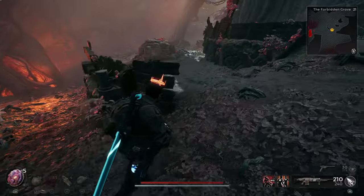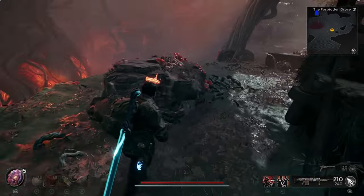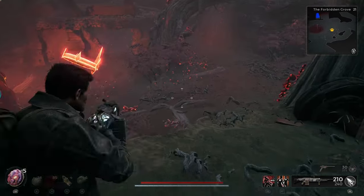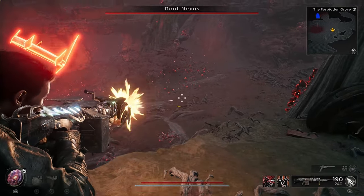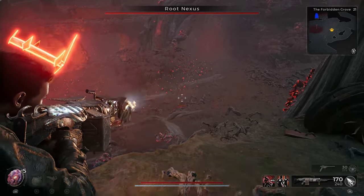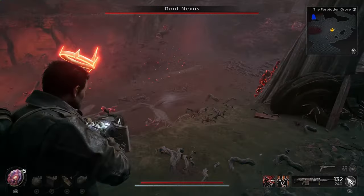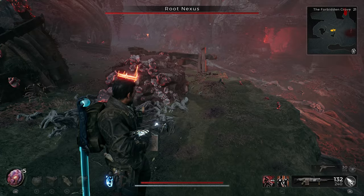Infinite ammo in Remnant 2 means that I won't be using any regular means to acquire ammo, such as using an ammo box, picking up ammo dropped by enemies, or refilling ammo at the world stone. Basically, this is a build where I possess an infinite supply of ammo. I'm depleting all my ammo now to demonstrate how infinite ammo works.